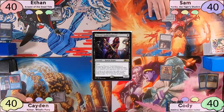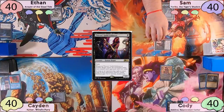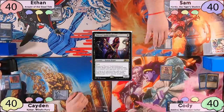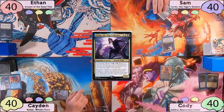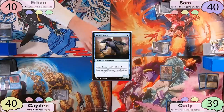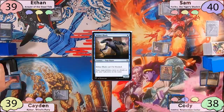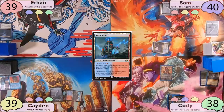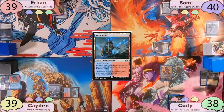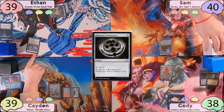Now on his turn, Sam plays a Snow Island and then moves to combat. He swings his Thieves Guild Enforcer at Cody. Cody won't block, so Sam Commander Ninjutsu's in Yuriko. Sam reveals a Slither Blade at the top of his library, so all of his opponents will lose 1 life. The turn is then passed to Cody, who plays another Plains and passes. Caden plays a Steam Vents tapped and also passes. On Ethan's turn, he plays Swamp, taps for 2, and casts Talisman of Dominance, then passes.